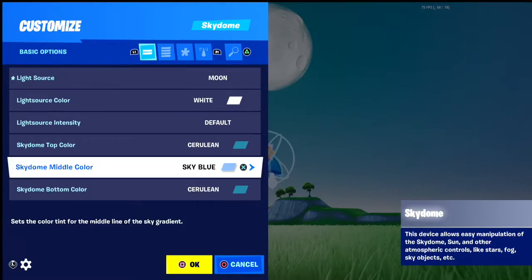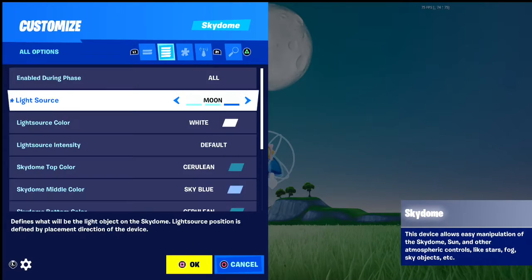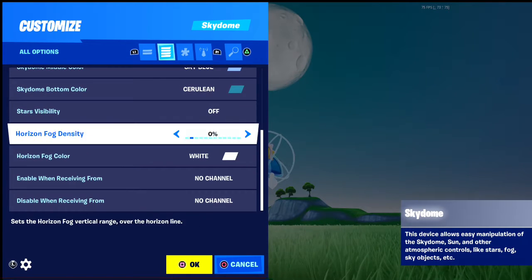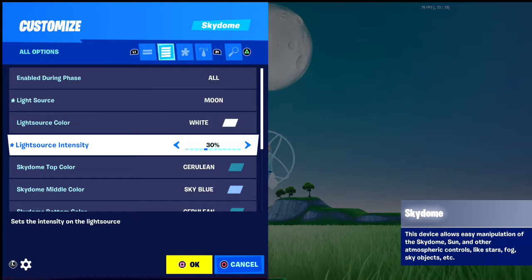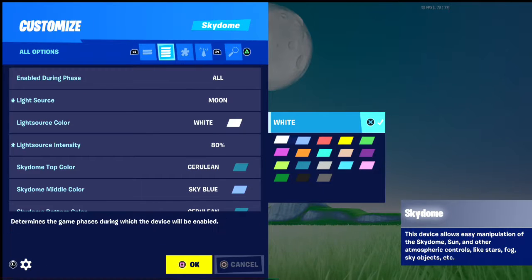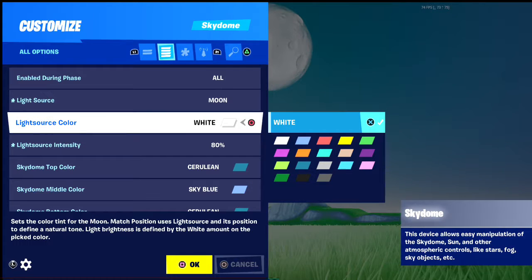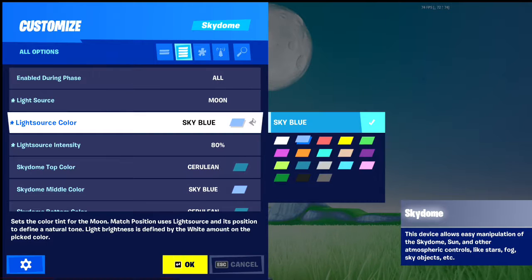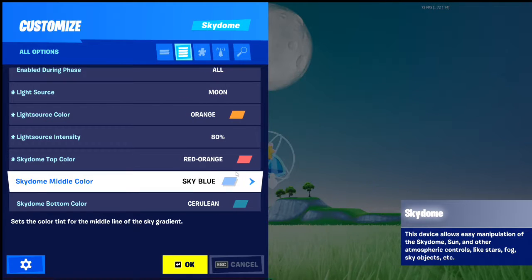You can change it to whatever you want. You can change it to this, then you can change it. You can make it that orange, this red-orange.